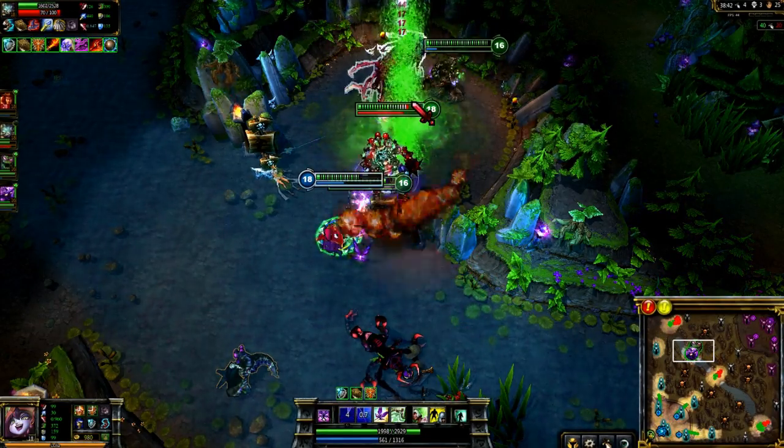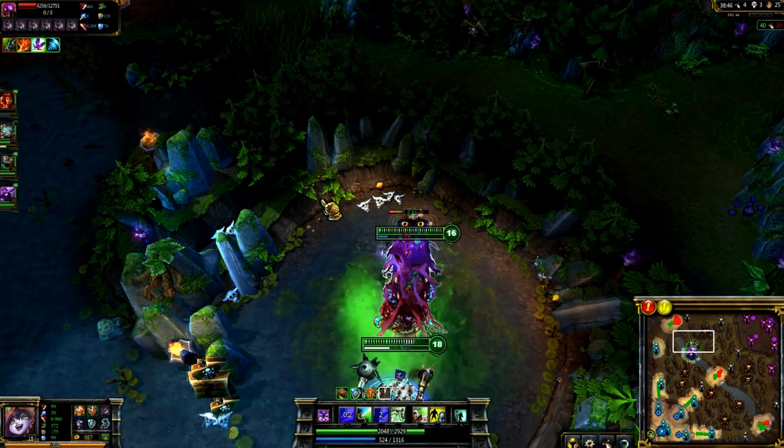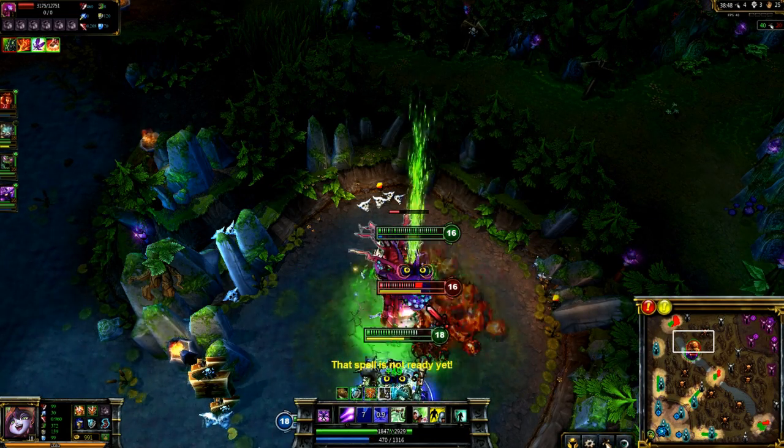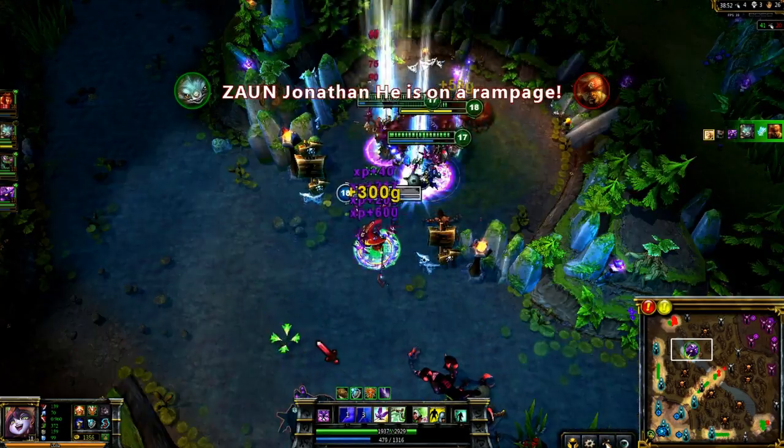When your team attempts to kill Baron, save Whimsy for any potential steal attempts. Here, Lee Sin comes in to steal Baron, so I tag him with Whimsy, and our team turns to focus him down. We pick up the kill, and then Baron uncontested.